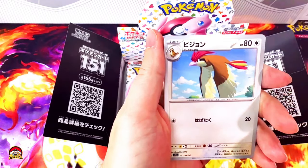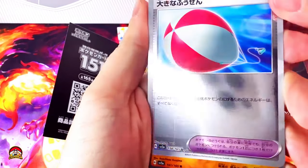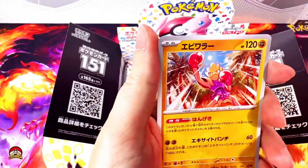Poliwag, Pidgeotto. A balloon with a print line — gladys on my Master Ball. Kabutops holo, nice. Haunter — awesome. Hit my jam!